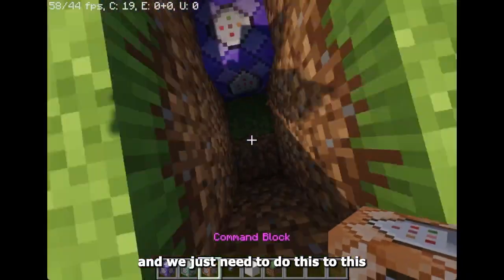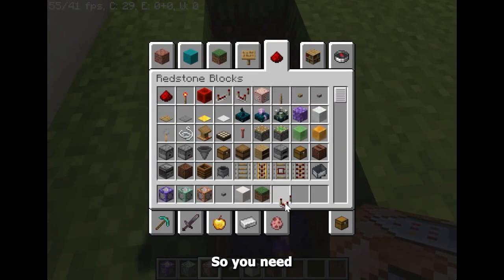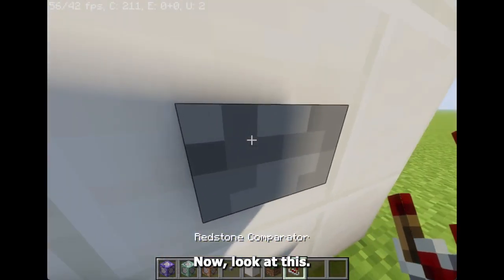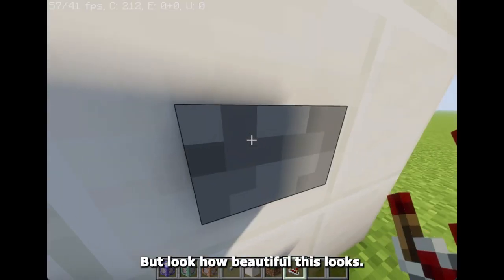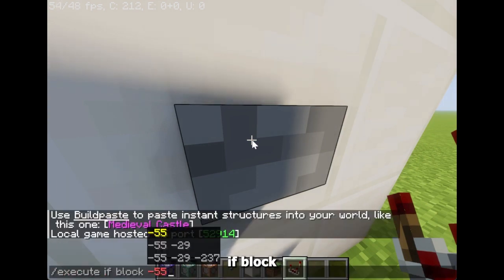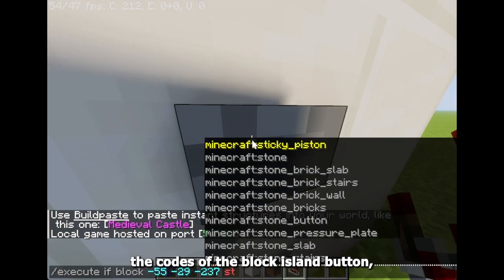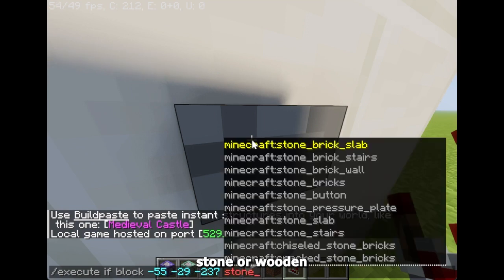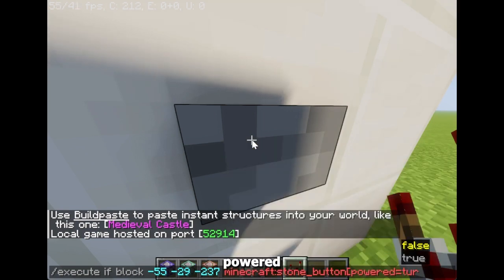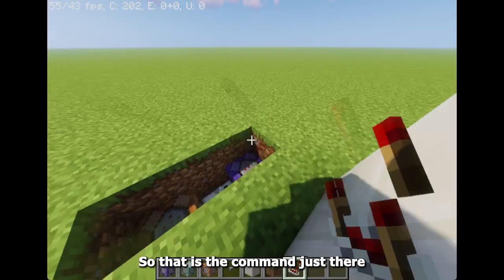You need to get a comparator as well. Now look at this button — look how beautiful this looks. We're going to use slash execute if block, the coordinates of the block, the button type — stone or wooden — and powered true. That is the command right there.